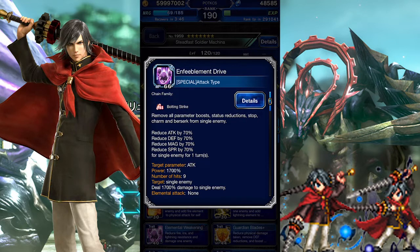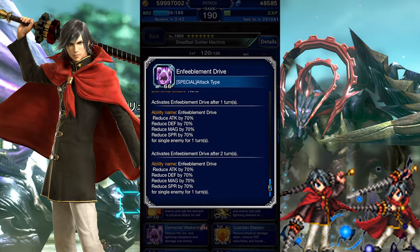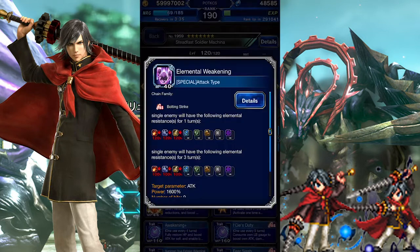Not only does Enfeeblement Drive dispel the enemy, it also tacks on a full 70% break. This break will be applied once again automatically for the next two turns, which may mess you up if you plan to apply a stronger break. Elemental Weakening is a powerful imperil that decreases Fire, Ice, and Lightning resistance by 120%.